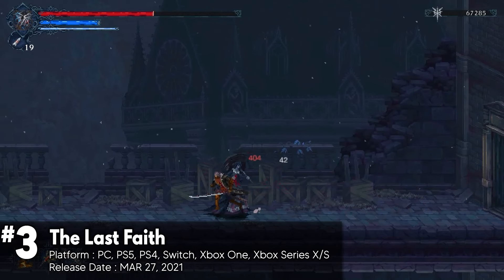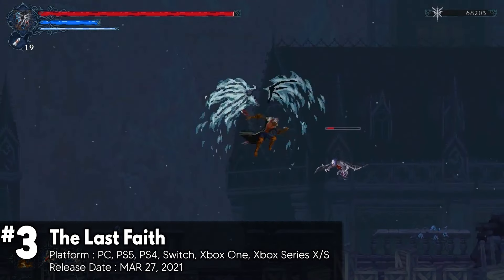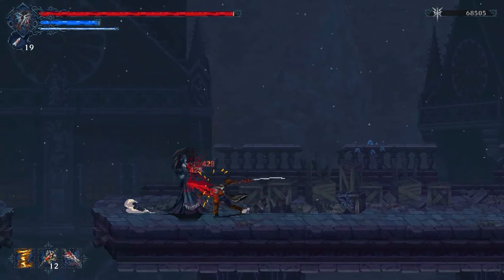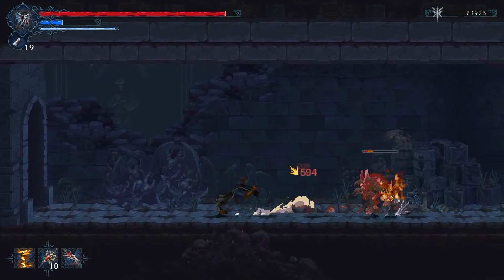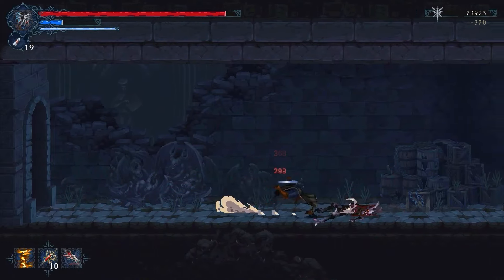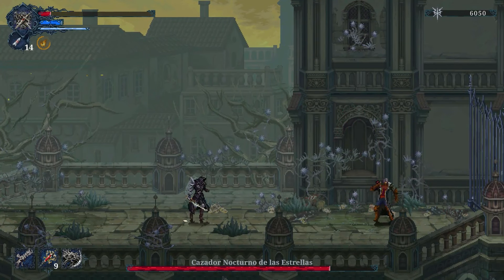The Last Faith is a 2D action-adventure game that borrows heavily from popular titles like Castlevania, Dark Souls, and especially Bloodborne. The story follows Eric, a rather bland protagonist, on a quest to fight corruption and cure a mysterious disease. Combat is a highlight, with a variety of weapons and spells to experiment with. Players can equip 4 weapons/spells at once, including transforming weapons similar to Bloodborne's trick weapons. Boss fights are generally well designed and require patience and tactical thinking to defeat.